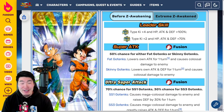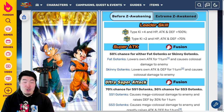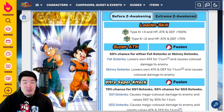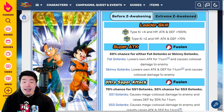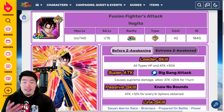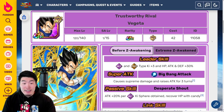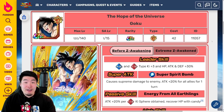Anyways, in today's video we're going to be talking about the Extreme Z Awakening details for the AGL LR Goten and Trunks — or Mighty Mask — as well as Tech Vegito, Int Vegito, the Tech Super Boo, Int Vegeta, and finally the STR Goku. So six different Extreme Z Awakenings that are dropping on JP within the next day and a half.